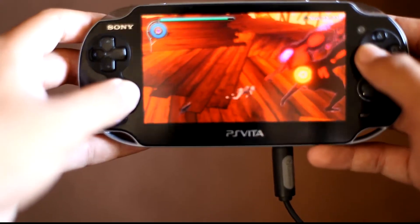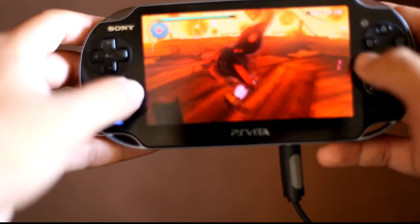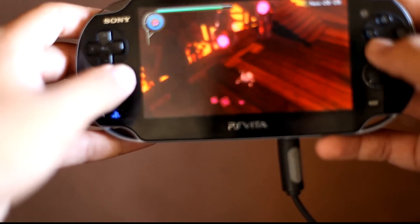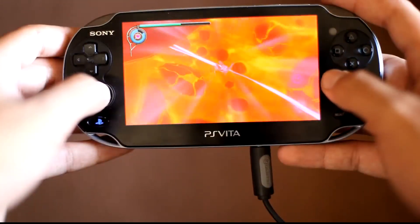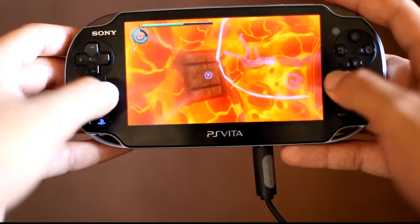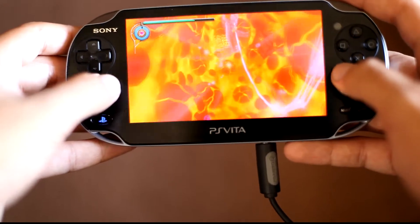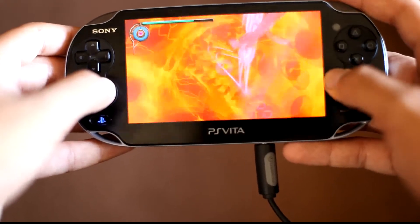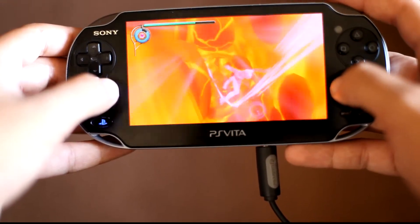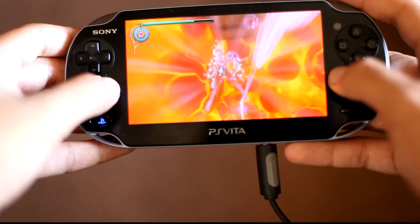The controls are pretty simple. Circle is used to pick up things from the ground — a person, a box, a trash can. X deactivates the gravity control. Square is for kicking. Triangle activates the special attacks. Circle also controls the gravity so you can fly up and down. You also get a gravity meter showing how long you can control it.